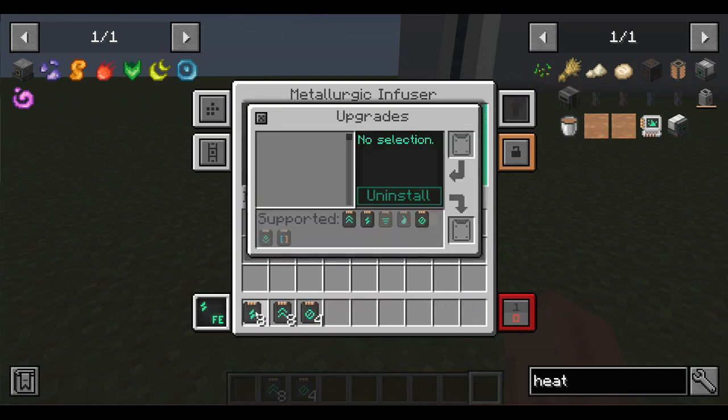Energy upgrades reduce energy consumption and also increase its capacity in the device. As you can see, up to 10 times with all 8 upgrades.